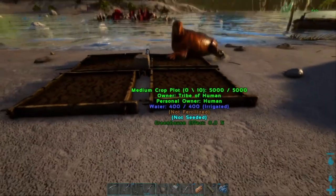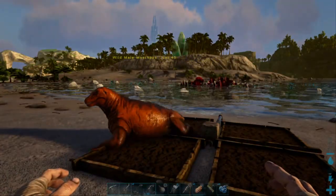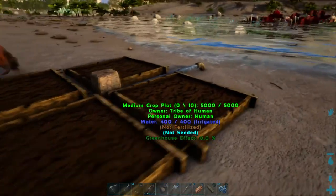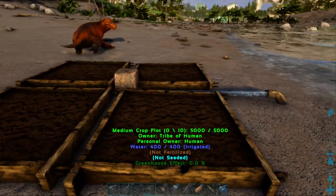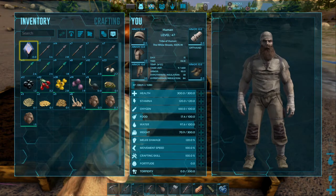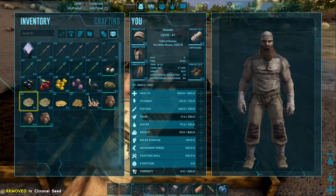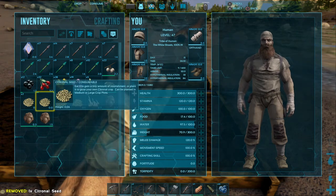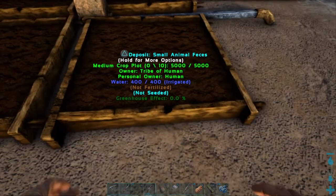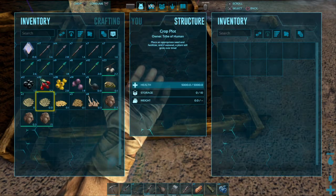Good morning everyone, this is Tile Creek Rock back for another exciting day here on the Ark Survival Evolved Crystal Isles map. Overnight I've set up some crop plots, so I'm going to try to plant some seeds in these. This is day 15 of our little adventure here. I've got some crop plots here, I'm going to get started.